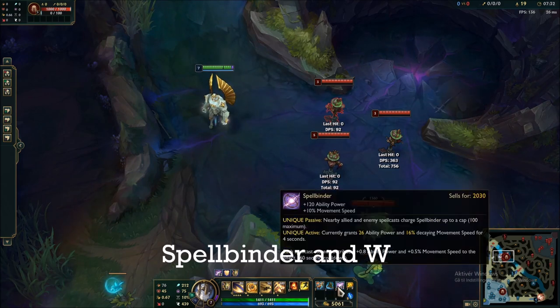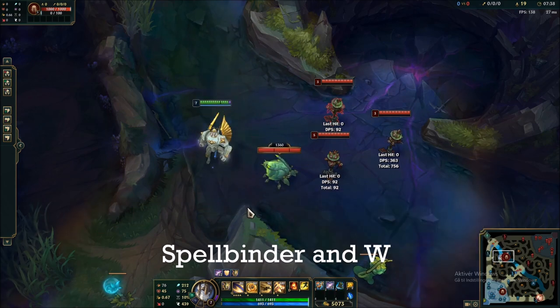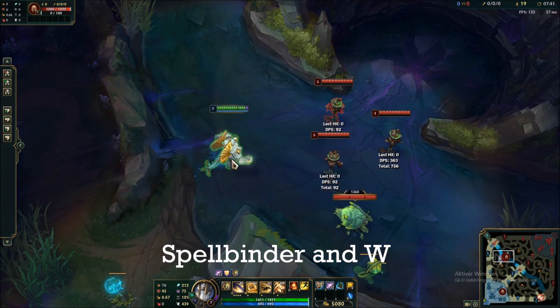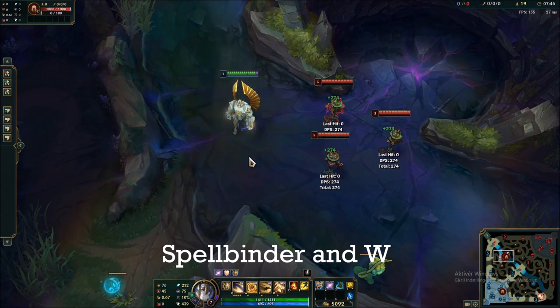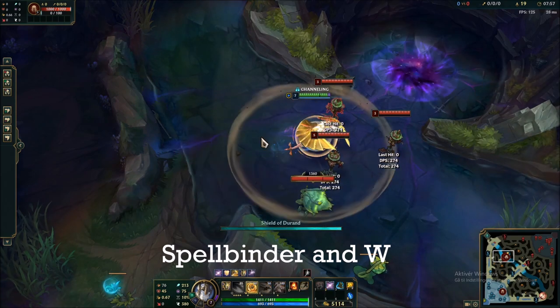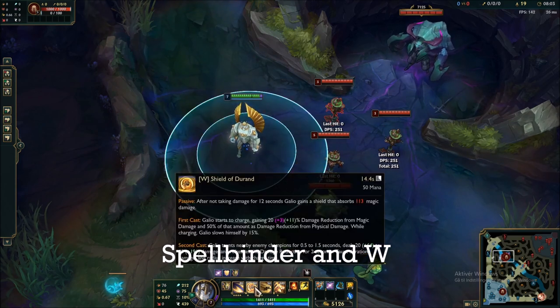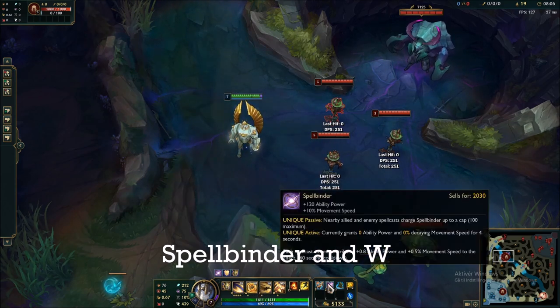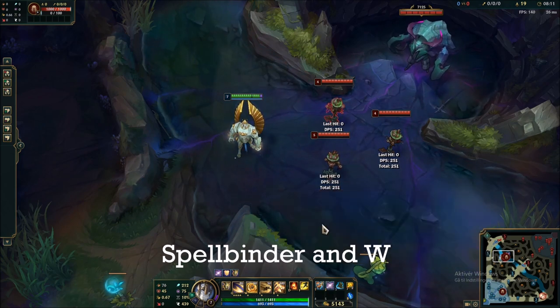For the next mechanic, we have Spellbinder. Spellbinder and W go together really well because instead of slowing yourself during the W channel, you can actually be fast — really fast. You usually want more than 50 stacks on your Spellbinder: 60, 70, preferably 100. Then you can use it to move quickly while hitting people with your W. This compensates for the fact that you can no longer use Taunt Flash, and I've found great success with this build.